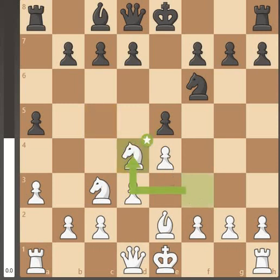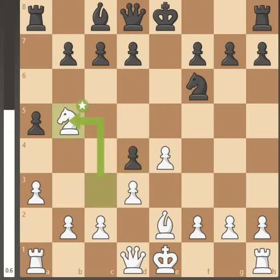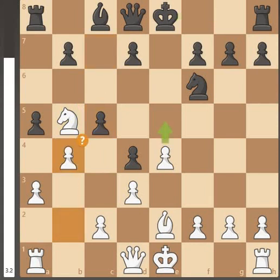So the captures happen — capture, capture, captures. The knight comes through attacking the pawn, which is obviously going to be defended, but it's flagged as a blunderous move. We attack again and it's showing as another blunderous move.